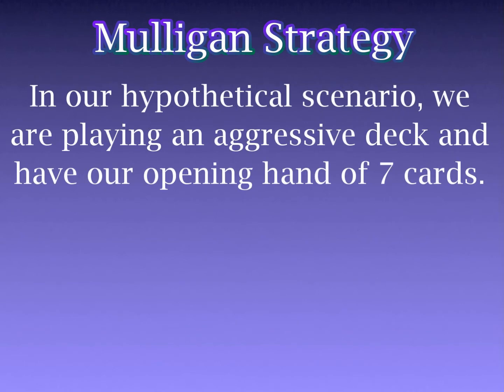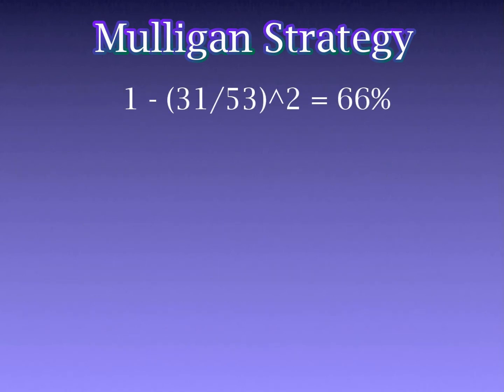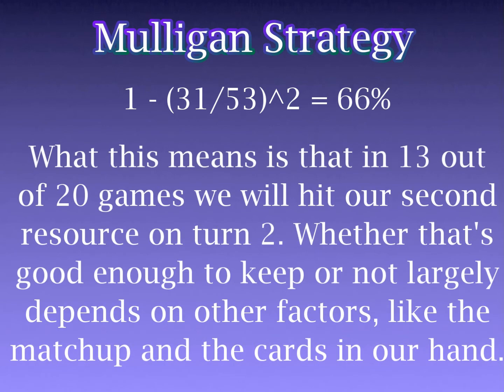As an example, let's say we are playing a particularly aggressive deck and have a hand of 7 cards: 6 of those are 1–3 cost troops and the other is a resource. What are our odds of drawing a second resource by our second turn if we're on the play? We'll say we're running 23 resources in total, so we have 22 left in the deck. We'll draw 2 cards by the time we want to play our second resource, so we plug in the figures: 1 minus (31 divided by 53) to the power of 2 equals 0.66, or 66%. That means in 13 games out of 20, we'd hit our second resource on turn 2. Whether or not that's good enough depends largely on the rest of the hand and the specific matchup, but the odds help us work out if the hand is worth keeping.